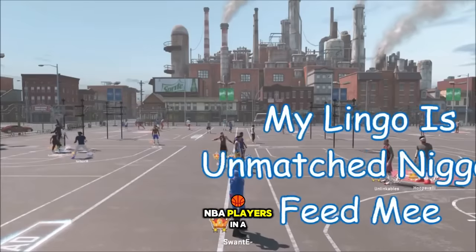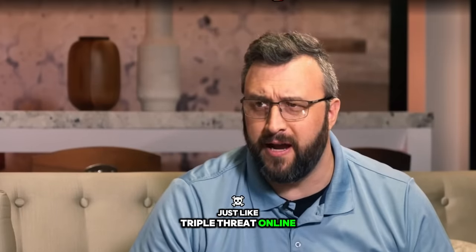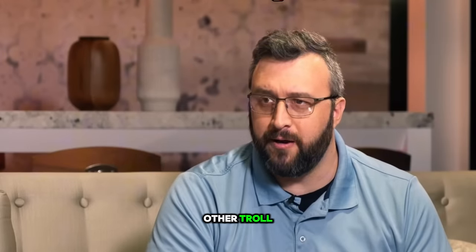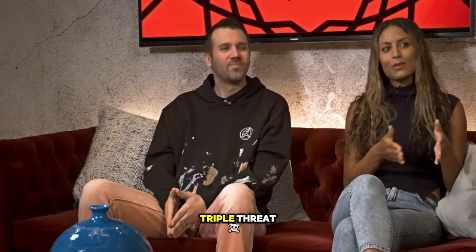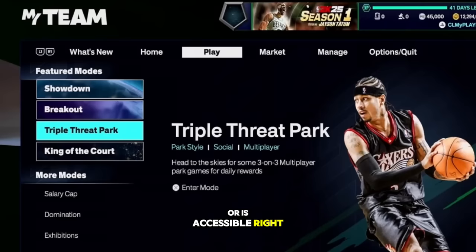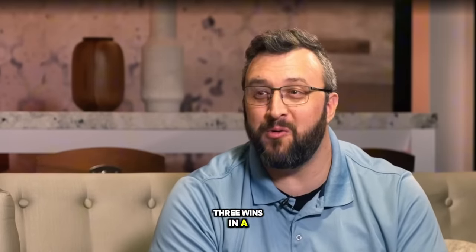For the first time, you're finally playing with NBA players in a park setting. In Triple Threat Park there are two main game modes: Team Control — just like Triple Threat Online where you control all three players — and Co-op, the traditional park experience with six NBA players where you control one. You can get to Triple Threat Park by walking through the City to the building entrance or directly from My Team's menus.